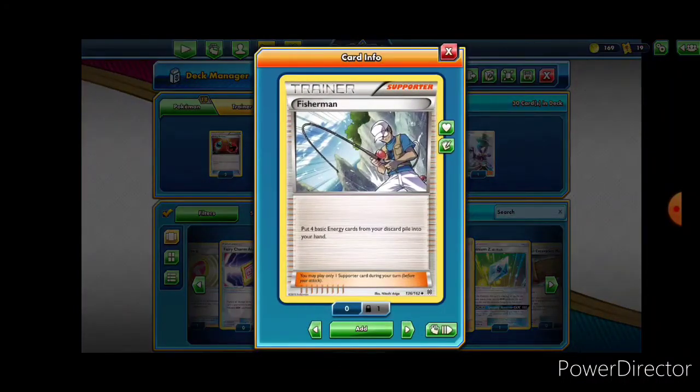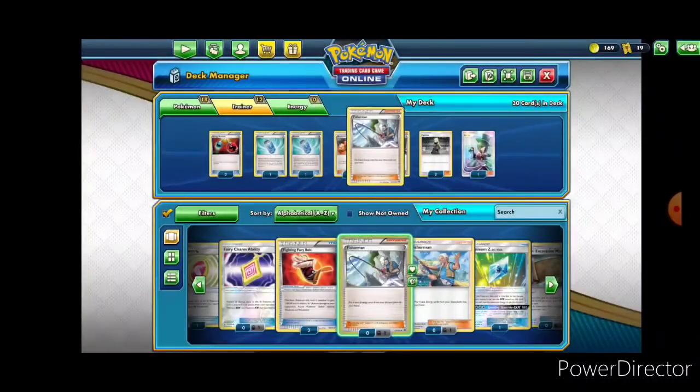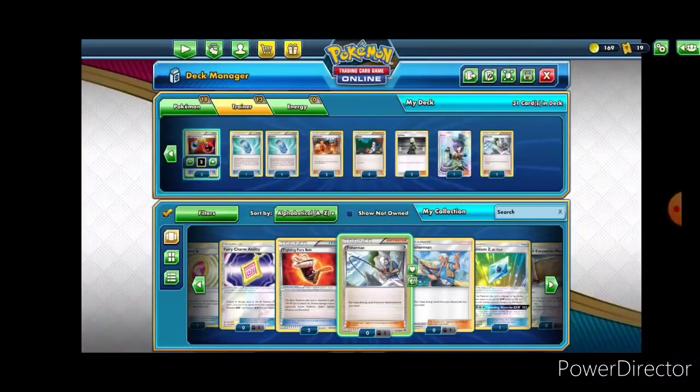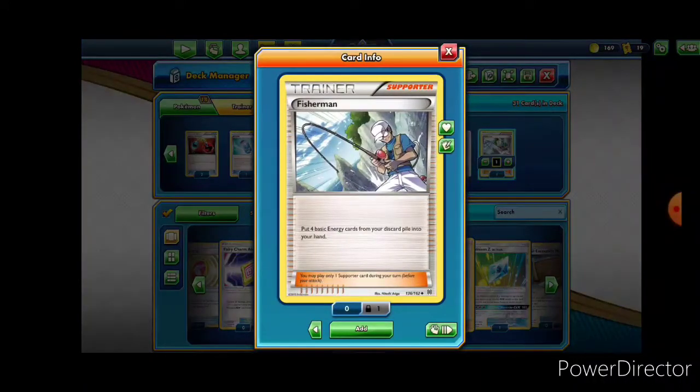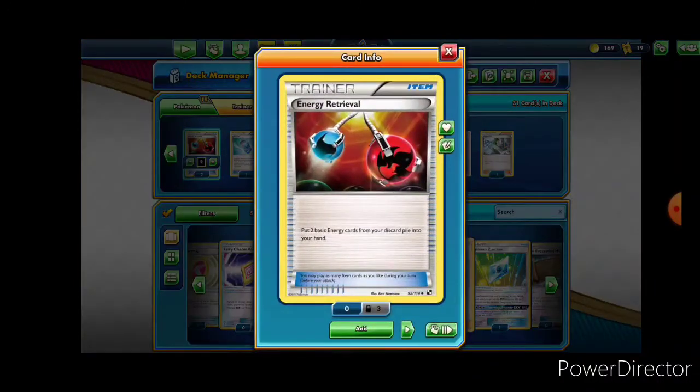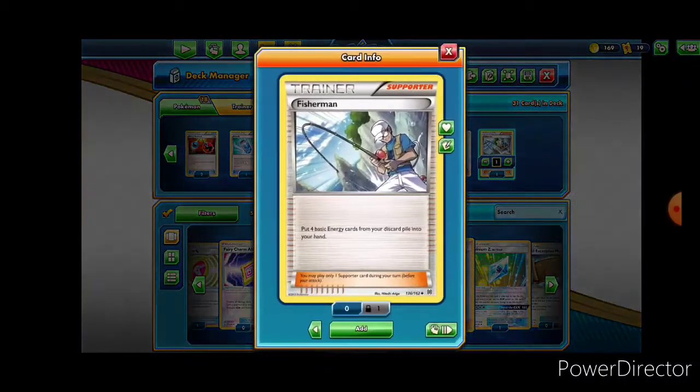This card here is energy retrieval but it's double, and here we need to talk about a distinction between trainers and supports. You can only play one support per turn, but you can play as many items as you want. So if I had two Energy Retrievals in hand, I could play two of them, but if I have a Fisherman in hand I would only be able to play one. Additionally, if I play the Fisherman, I can't play Evelyn, Cynthia, or Sharon.